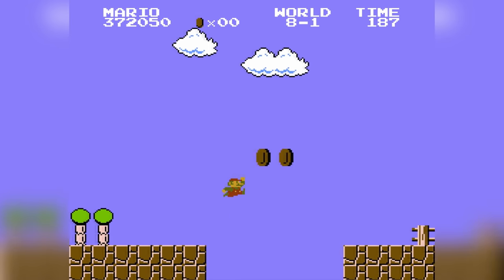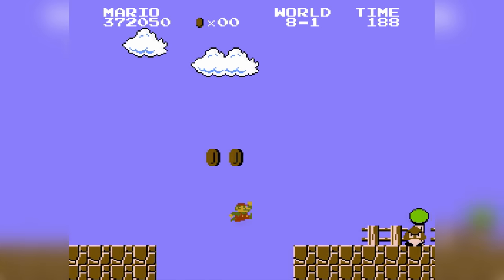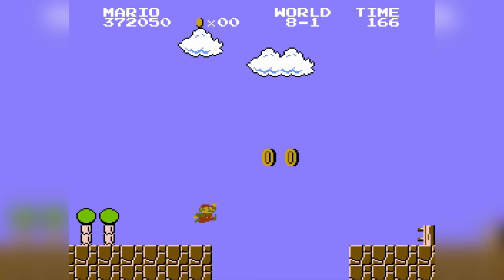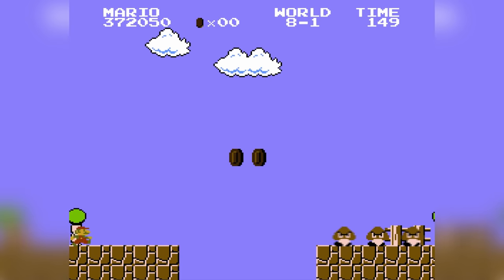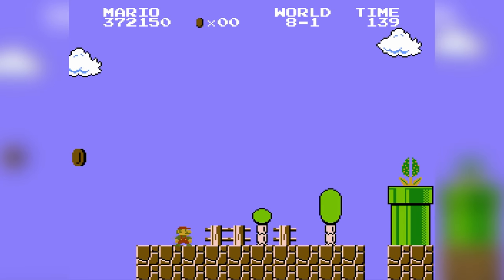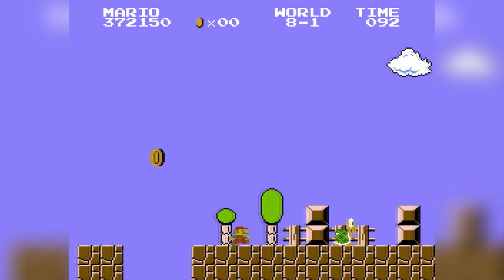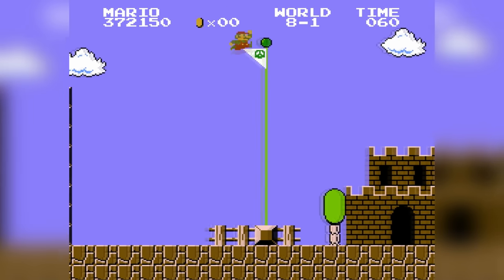8-1 is a pretty difficult level because of one segment involving a very precise pixel-perfect jump. You have to jump above a giant pit, but there are coins up above, so jumping too high makes you collect them and jumping too low means you fall in the pit. I tried this part for hours, but eventually managed to get a working strategy: make 3 Goombas appear by moving right, then go back left and wait for the perfect moment to jump on top of the third Goomba to avoid the coins and bounce across the pit. That was insanely difficult — it took hundreds of tries, but it makes you feel like a true epic gamer.